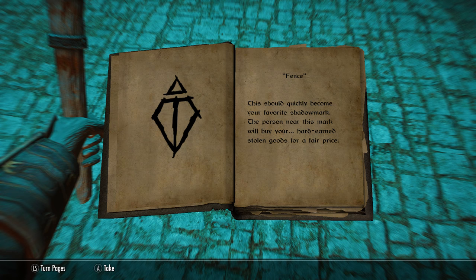The last page in the shadow mark book covers the Empty mark — the page you did not want to read nor find. It's actually the opposite of the loot shadow mark: pass on this place, there's nothing inside. An excellent example is just opposite Elgrim's Elixirs — you'll find Beggar's Row, and as you can see on the doorstep it's marked with the empty shadow mark.